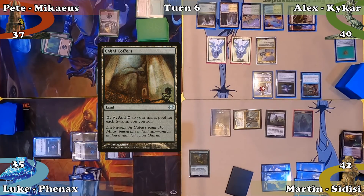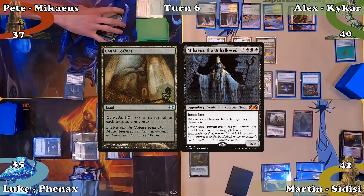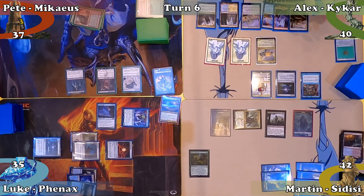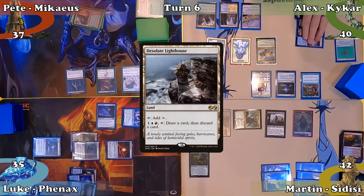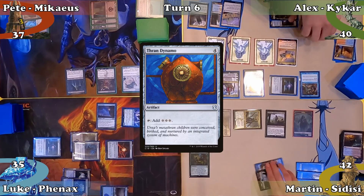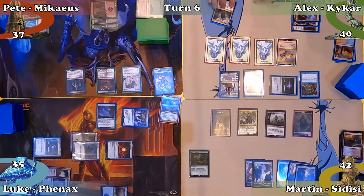Pete plays Cabal Coffers and casts his commander Mikaeus the Unhallowed, paying 1 extra for the Rhystic Study tax, then ends his turn. Alex starts his turn by activating Teferi's plus-one ability, drawing a card, plays Desolate Lighthouse, activates it to draw and discard, then casts Thran Dynamo. He makes a Spirit, moves to end step, untaps 2 lands and passes to Martin.